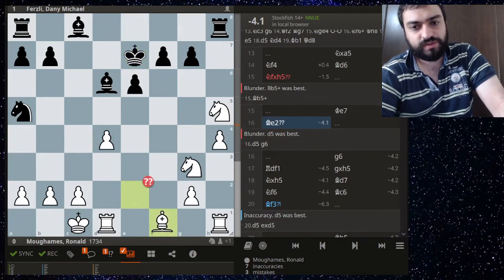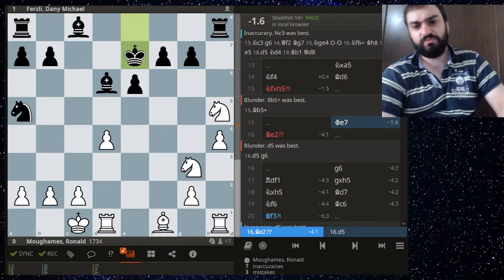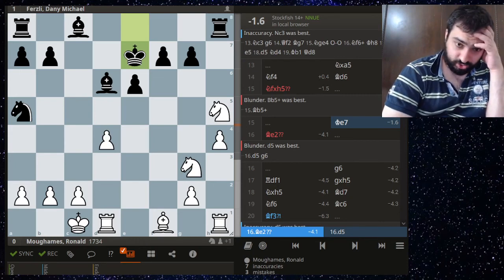White is just lost here. The engine suggests giving up the piece in better circumstances with d5, but yeah, that's not going to change much.